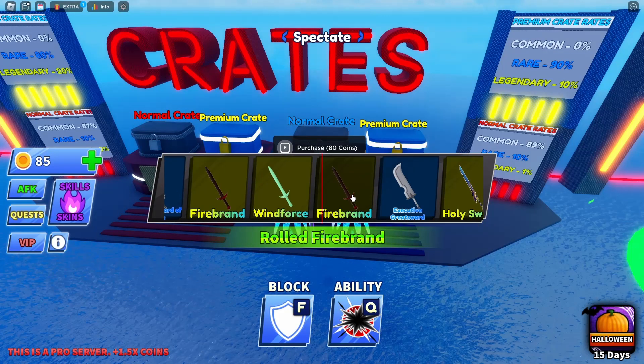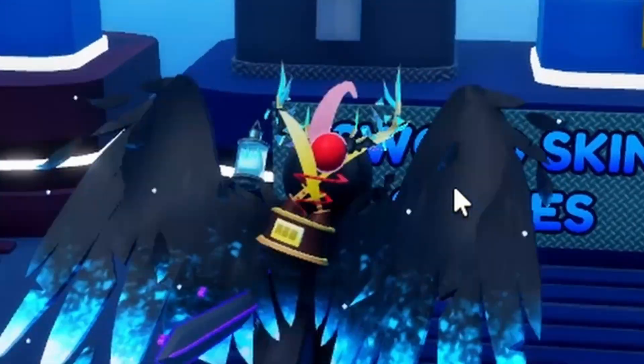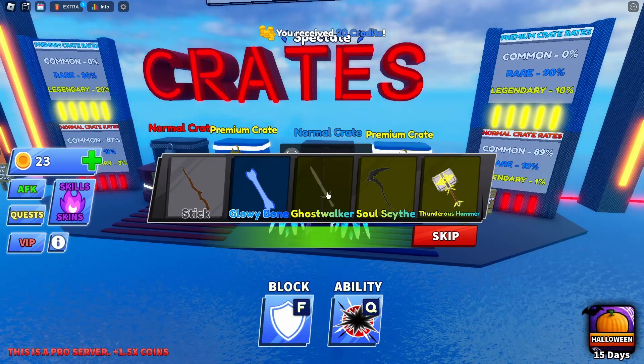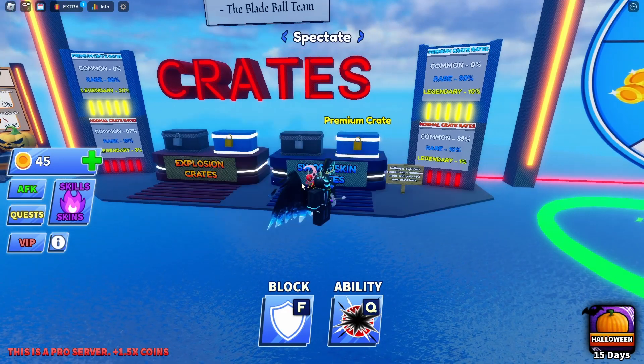I've already got Sabrina's, and instead I got a 1% chance Firebrand. Oh my god. So all three of these swords can be found in these crates. You can get them in premium crates as well, and that's more like my luck.